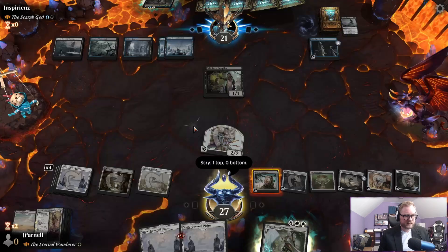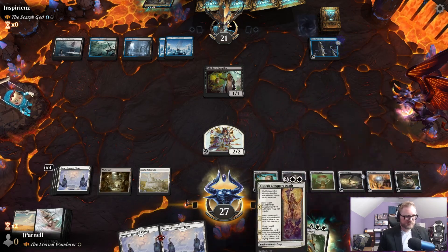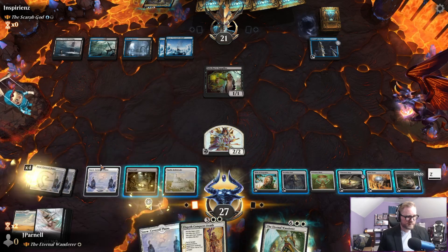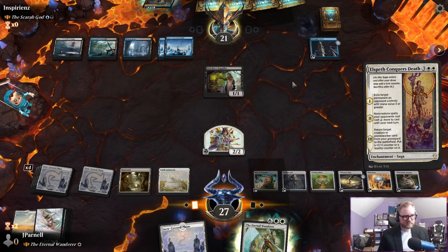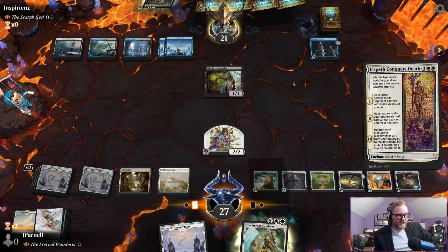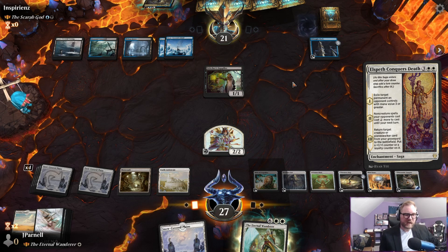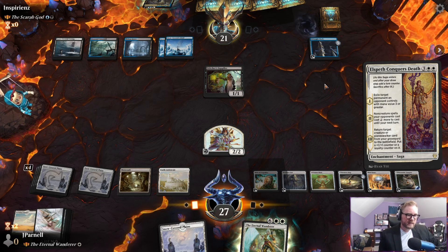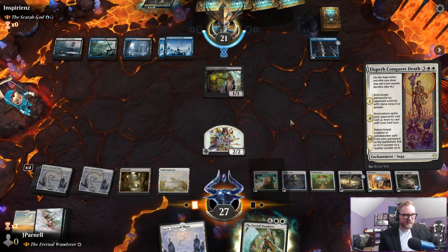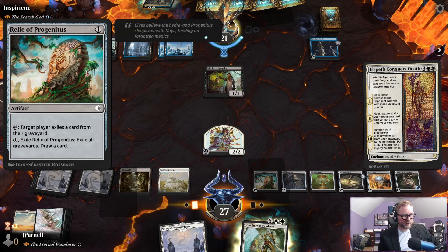We'll keep that up there — just exile their stuff. It's a shame because I felt like this is just the control game that we want to be playing and our opponent just is unhappy with it. We're not even playing any messed up cards — Relic of Progenitus is what they're upset about because they're playing the Scarab God.